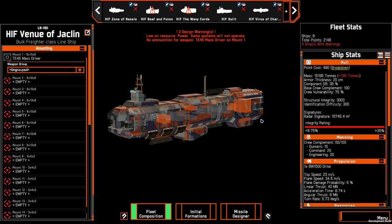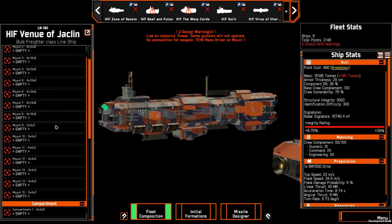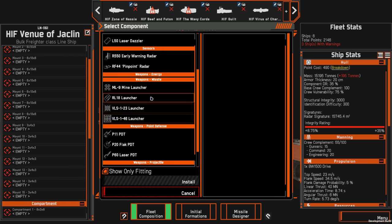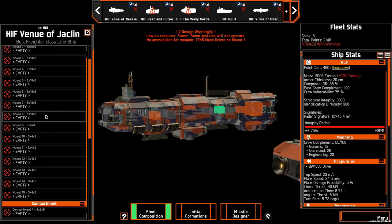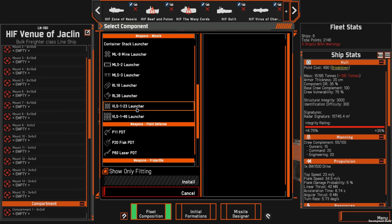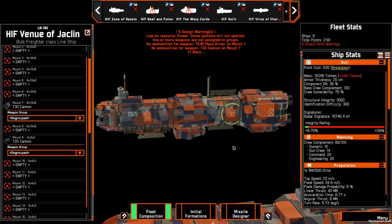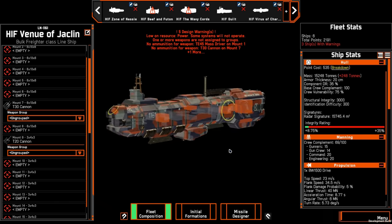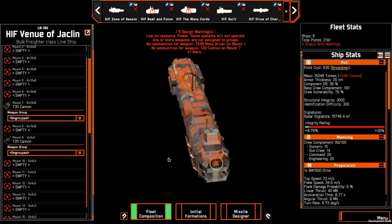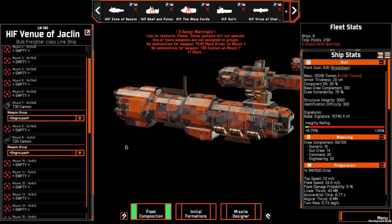The Bulk Freighter is slow, but not so slow that it couldn't do anything interesting. Because the mounts are three by four by threes there's quite a lot of weapons you can put in them — not just PD. I actually tried putting T-30 cannons in all of the side slots and T-20 cannons on the smaller slots — just making it the 100mm doom ship, which was a lot of fun to shoot with even if it didn't do a ton of damage. There are tons of options and I'm really looking forward to building terrifying broadsides from these things. That is the bulk freighter class line ship.